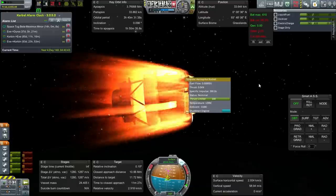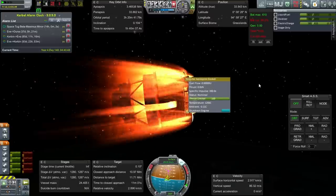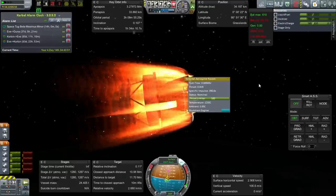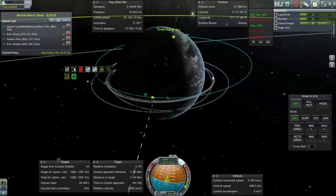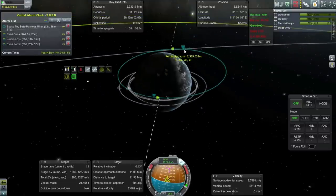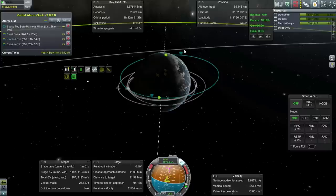Temperature is holding and decreasing. This doesn't bode well for going down though — this is just skimming through at a higher speed. It doesn't look like that was enough. I'm going to retro-burn a little bit to bring the orbit down; it's a bit too conservative. The aerobraking calculator isn't FAR-compatible, so that might be a factor too.